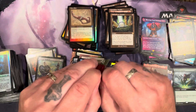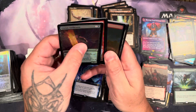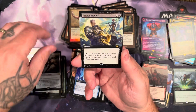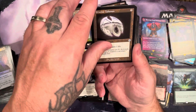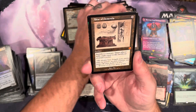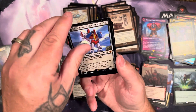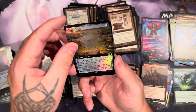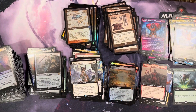Last pack. Razor lash, fateful handoff, rescue retriever, ornithopter, pristine talisman — it was a mythic but not the mythic we want — the altar. Starscream, and the final card is a mythic — it is the sylax. So no mox yet again. We'll see what else we got, we got some more packs coming.